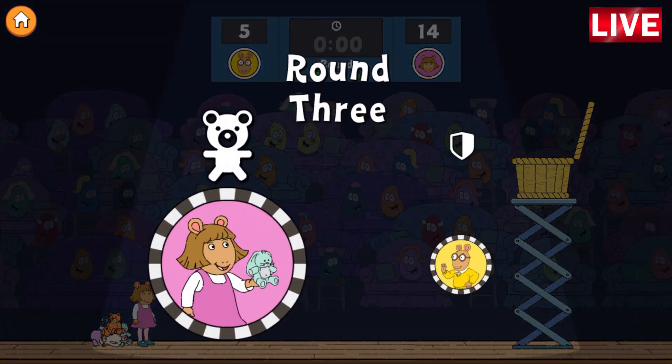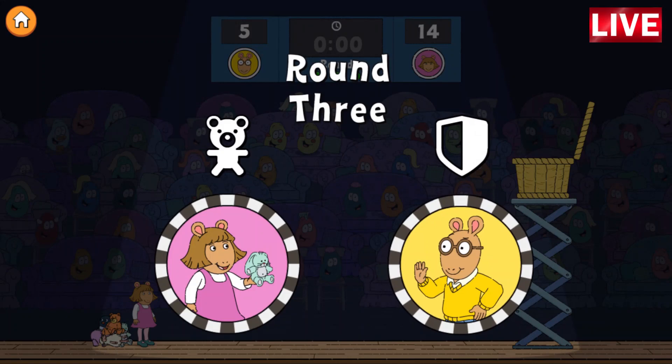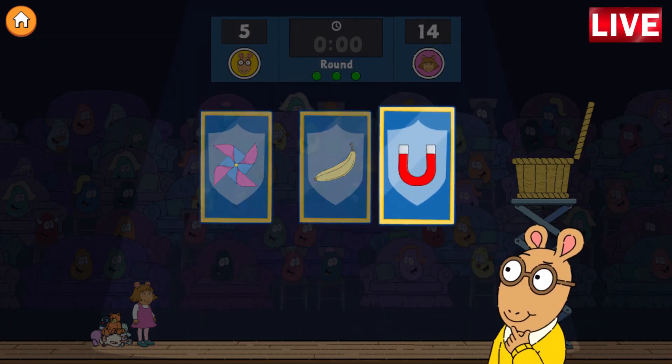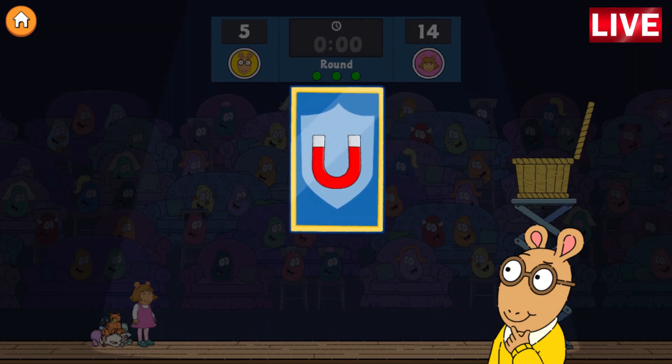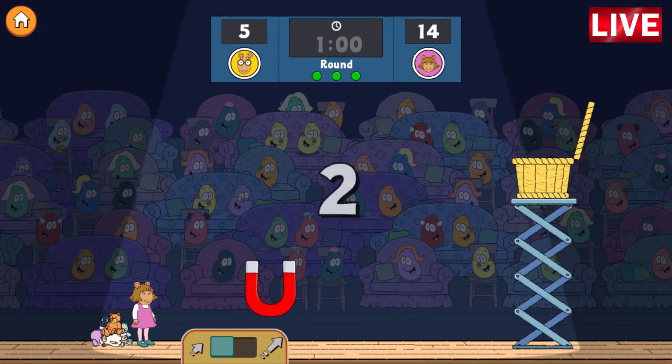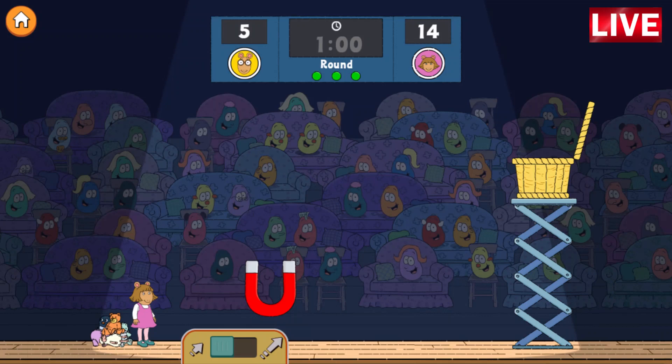Last round. Arthur, choose an obstacle. The Science Museum Magnet. Oh, that's a toughie. D.W., it's your turn to throw. Three, two, one, go.